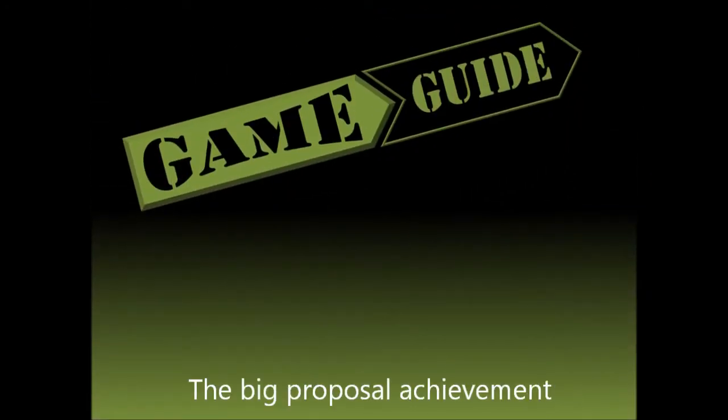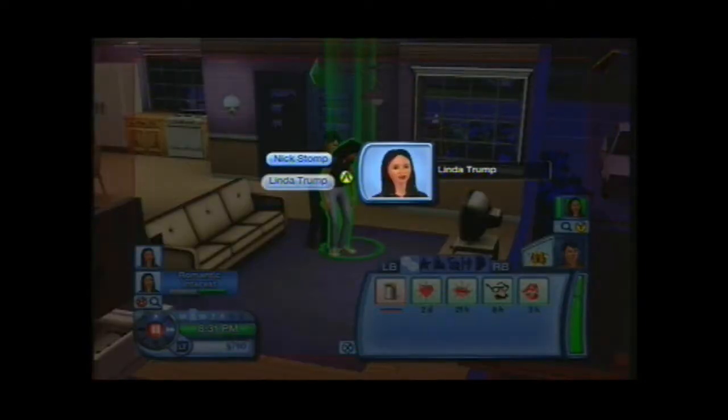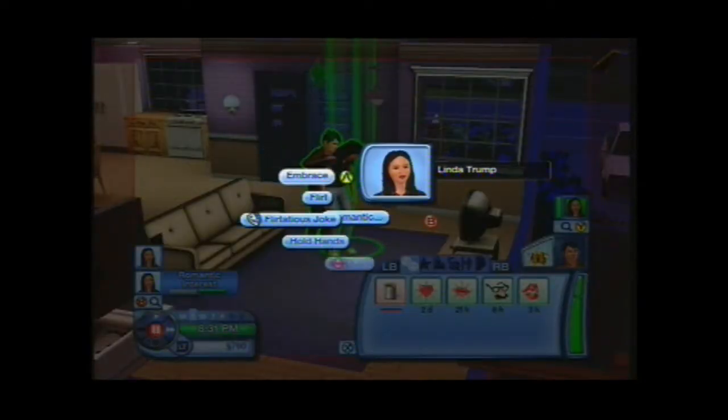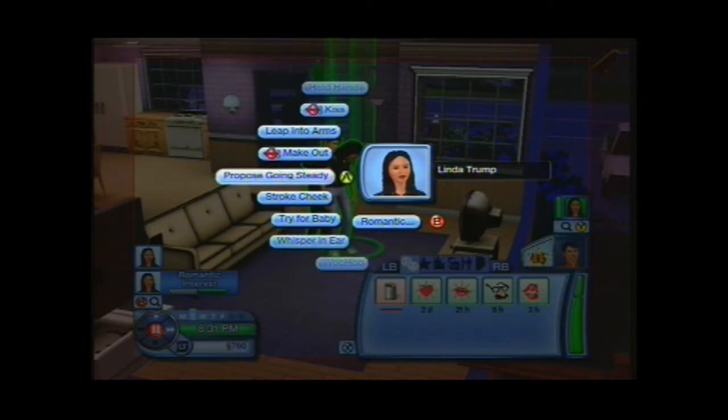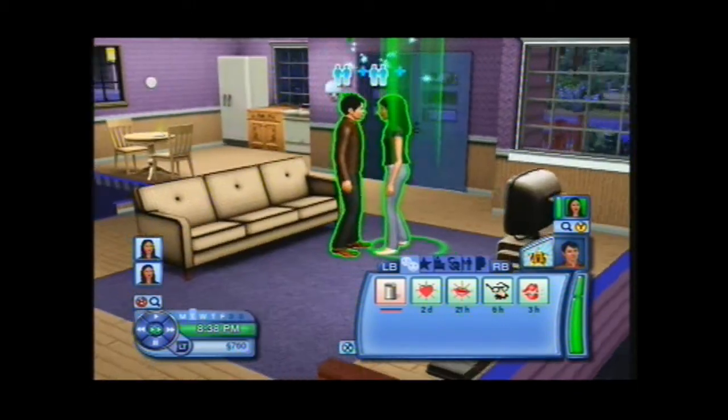Hi everyone, it's Connor and Peter here from GoGames and we've got another Sims 3 achievement. I'll hand you over to Peter because he's very kindly wanted to show you how to do this. So Linda and Nick are socialising. By the way, it's the Big Proposal achievement — the Big Proposal 50G achievement.